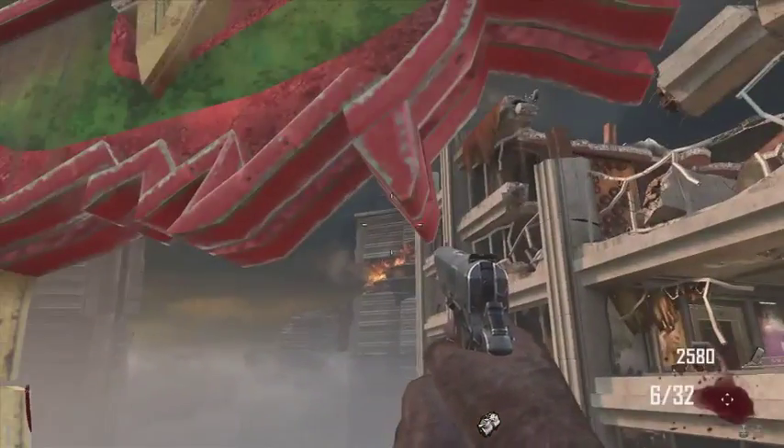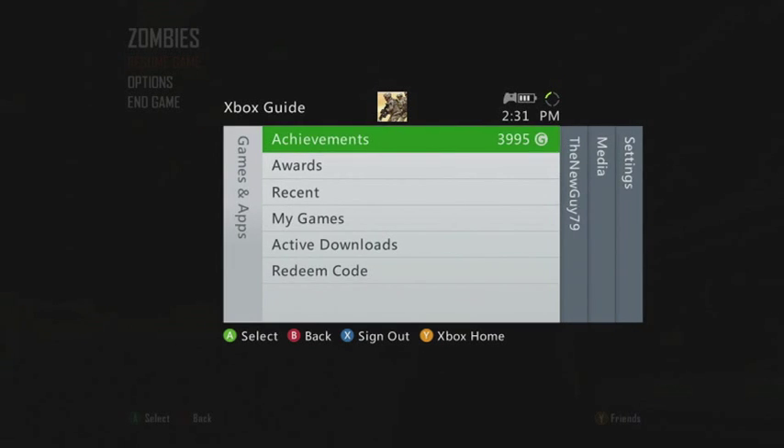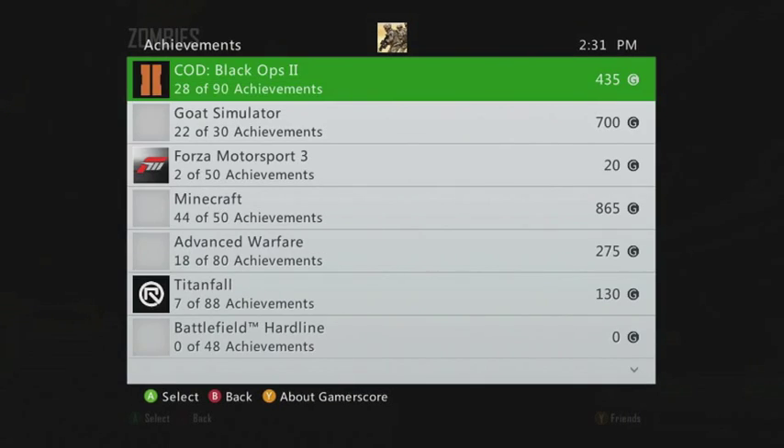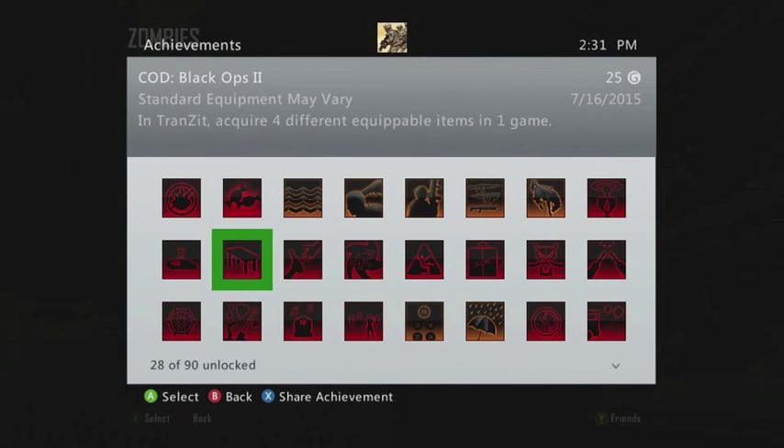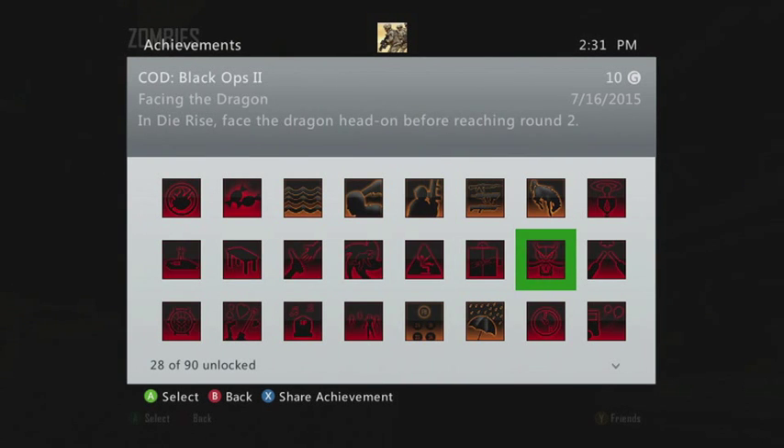That's pretty much it — you'll get that achievement. If you guys don't know what it looks like, it's right here. There it is: Facing the Dragon. You get 10 gamerscore. It's easy points, really quick — just takes a couple of minutes to do.